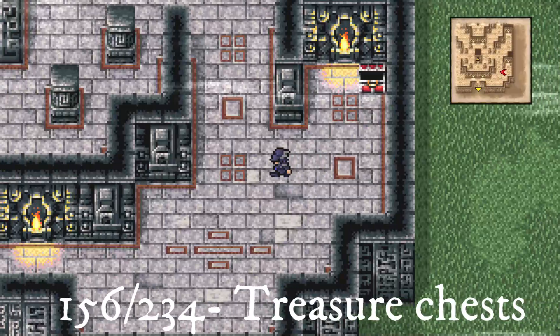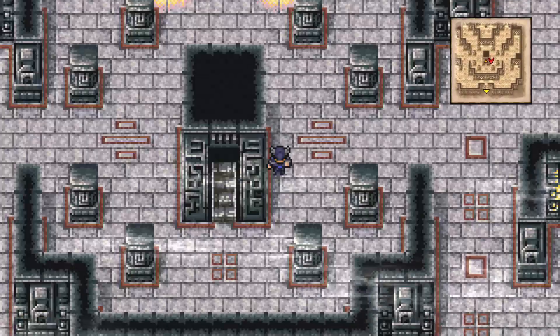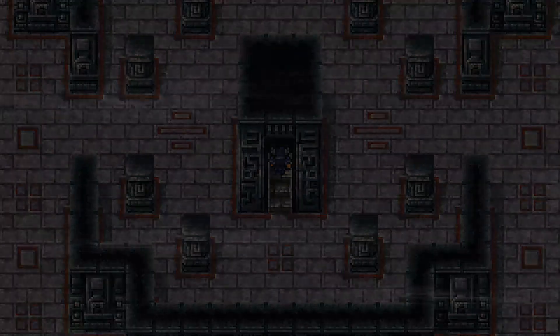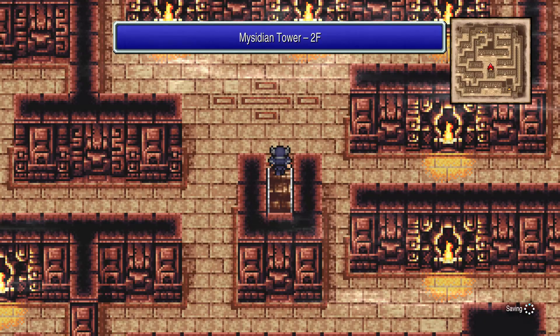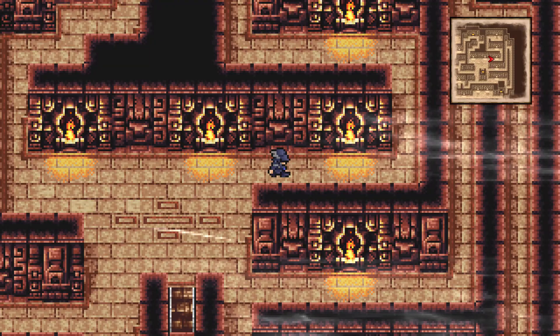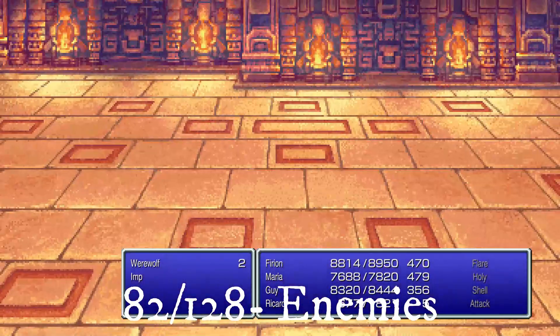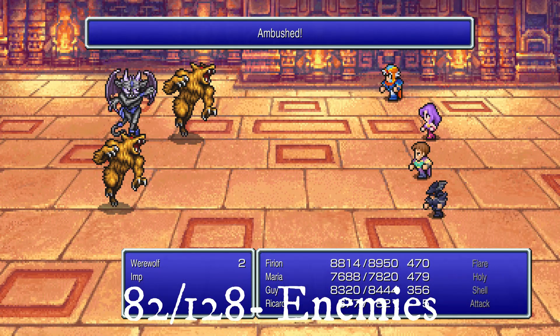Exit through the middle stairs to get to the next floor, then head to the top right to get two chests. A new enemy you can face in this dungeon — and it's a deadly or annoying enemy depending on your perspective — is the imp, which you will face more the further you go up the tower. It can cause confuse and cast Blink, so it can potentially make battles much longer, so make sure they are a priority.